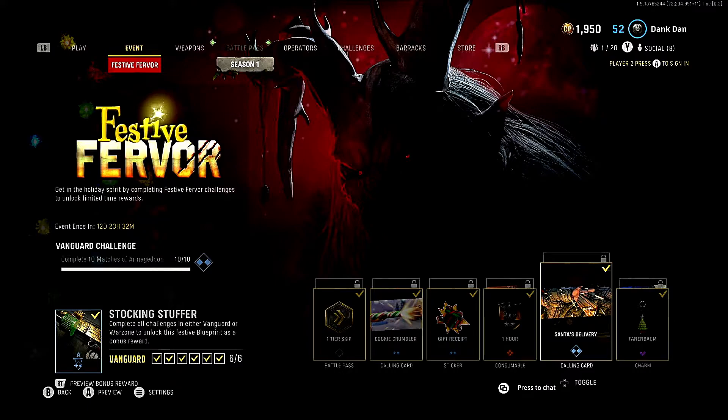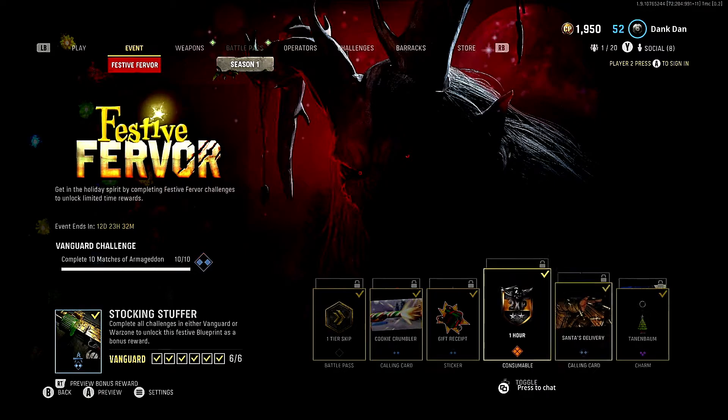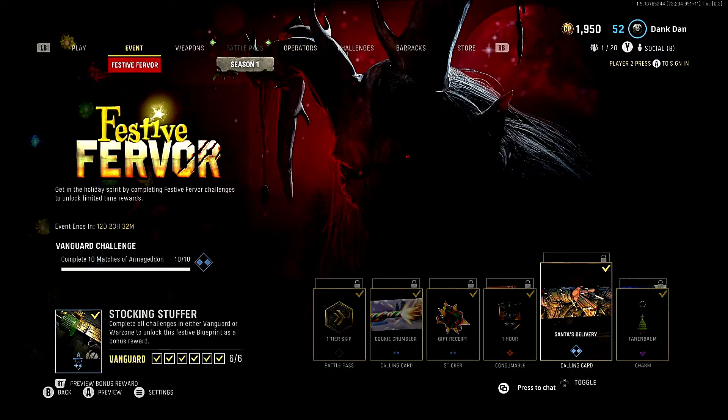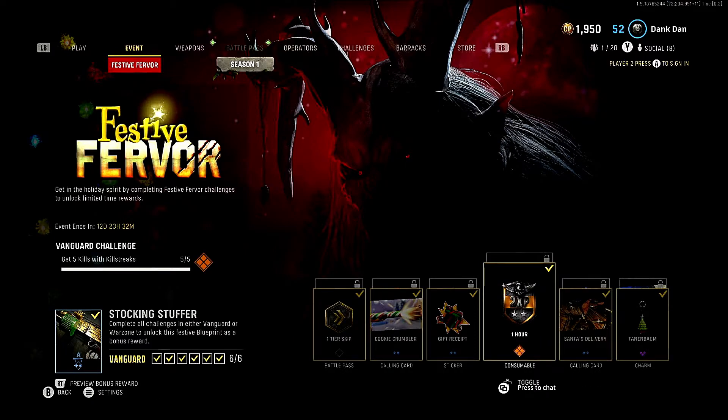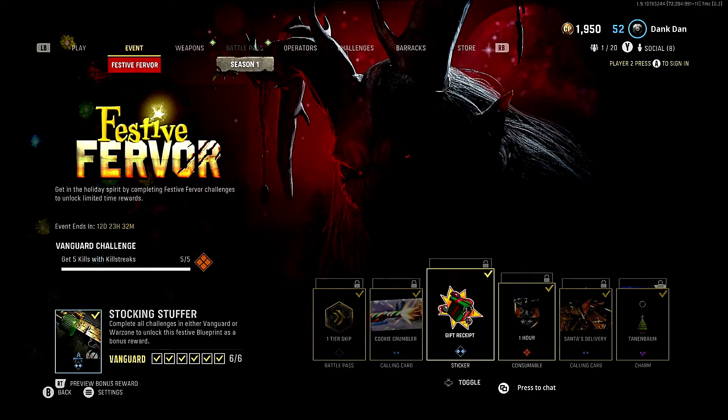Armageddon works like Drop Zone from Modern Warfare 3 — collect care packages and use them to kill your enemies. What's better is that playing Armageddon opens up your door to getting kills with killstreaks. If you happen to get lucky and end up playing Shipment and Armageddon at the same time, you can now complete three challenges at the exact same time, including opening five care packages.